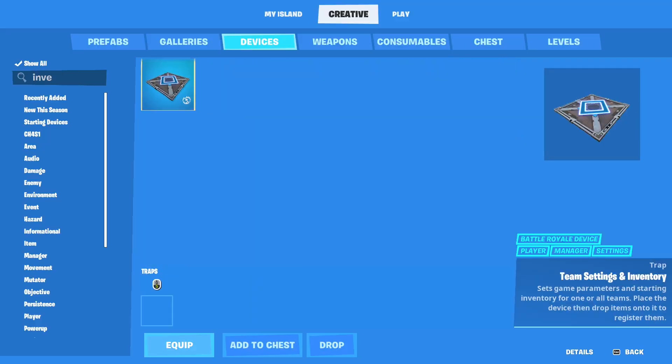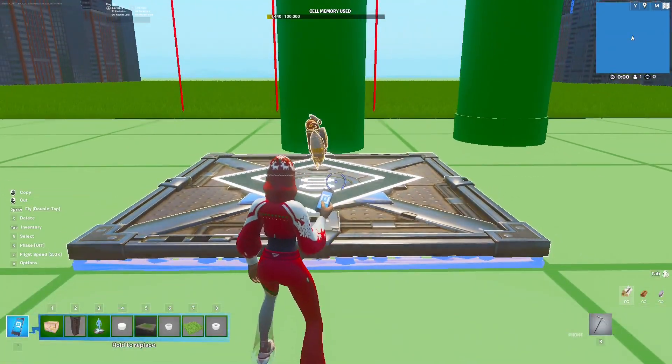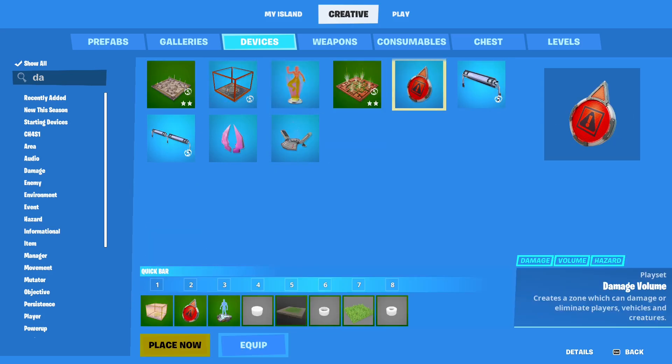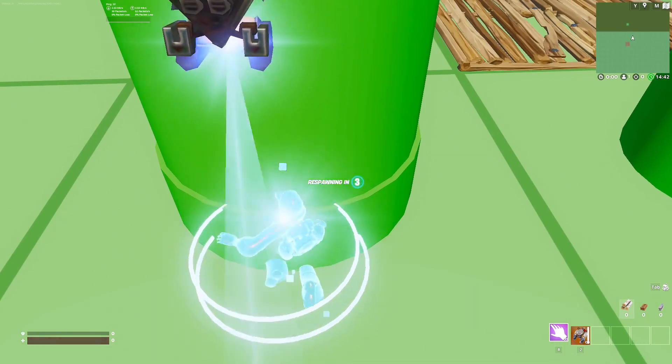Then I started working on the player inventory. For this game, I used a jetpack, so when I spawn, I will instantly get a jetpack. After that, I started working on the damage volume devices around the tubes — basically, when you touch the tube, you're eliminated.